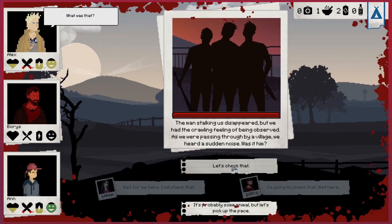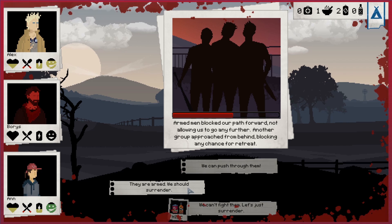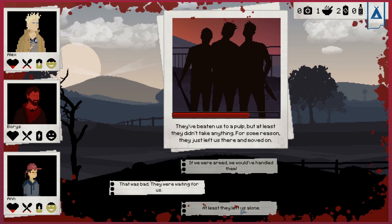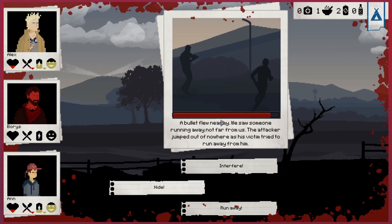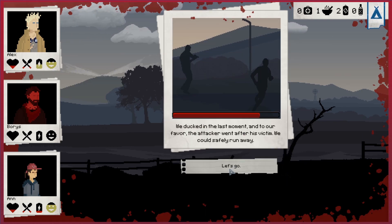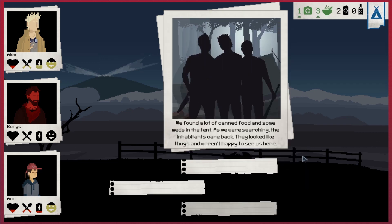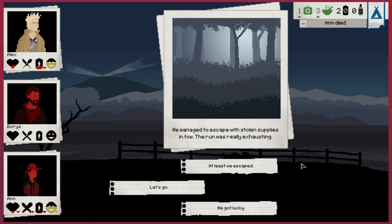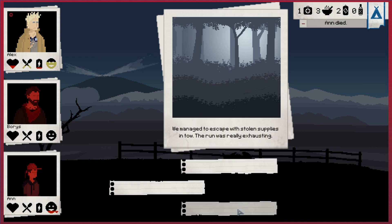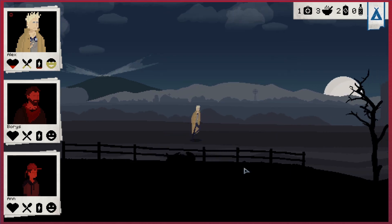It sort of goes on like this for quite a while. The problem with a lot of the quick time events is you don't get time to read the options - as the name implies, you do it quickly. But oh well. We managed to run away, but Anne is now dead. We got lucky - I got lucky. And now it's just Alex.